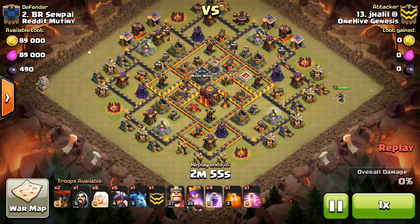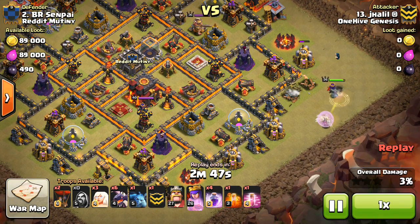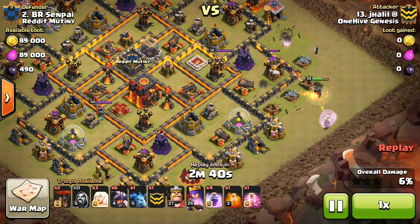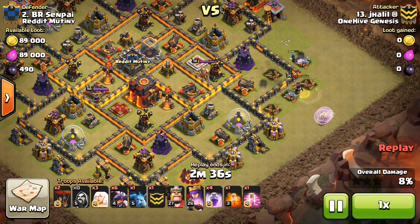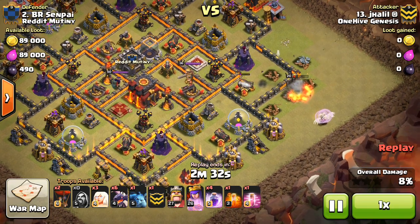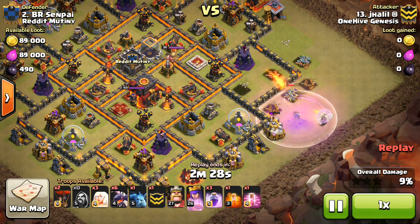Jay Halil is taking out a pretty solid base here, and you can see he has 6 healers. He drops 3 down initially and creates the funnel with a Wizard, but he's going to hold on to 3 of these healers. Basically he wants to do such a long queen walk that he's afraid the healers will get in range of the air defense if he deploys them all at once. So he's going to deploy the healers in 2 different groups.